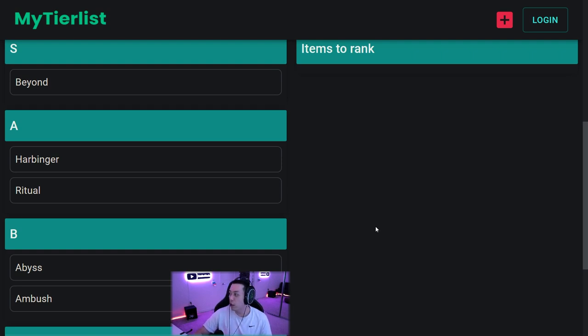Thanks for watching everyone. Tomorrow we will know the league starters - I'll be making my best league starter videos. Surprise surprise: EA Ballista Totem Pathfinder, Poison Concoction, Poison Spectral Helix are all on the list, along with Raider Lightning Strike and Berserker. Hope you find more mirrors, exalts, and Mageblood than me - see you next time, bye.